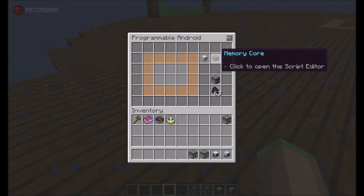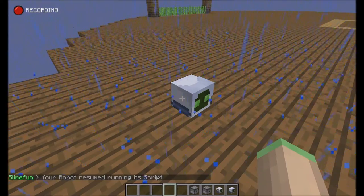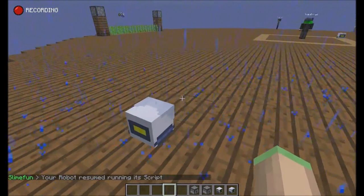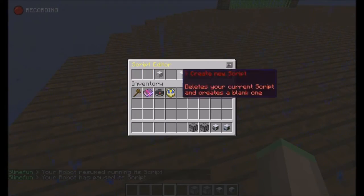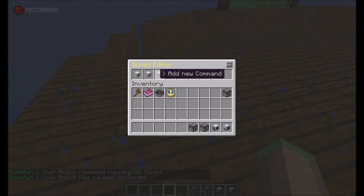By the way, when you access the memory core the script will be paused automatically. If I now run the script you can see he turns left. He turns left — and didn't I tell him to move forward?